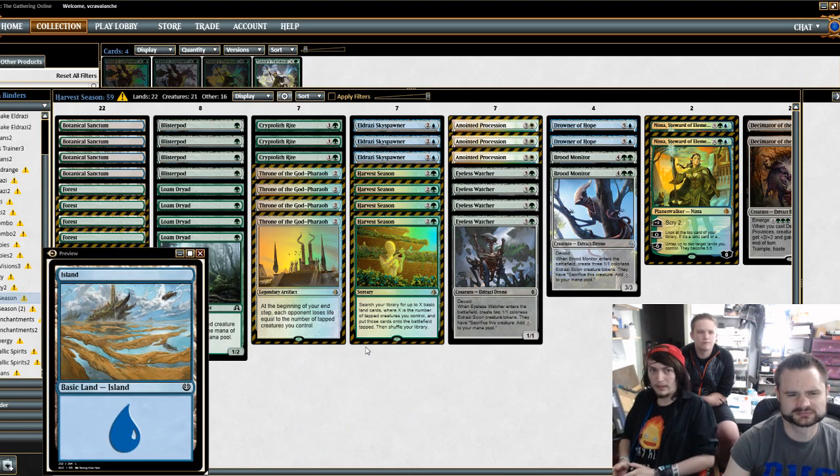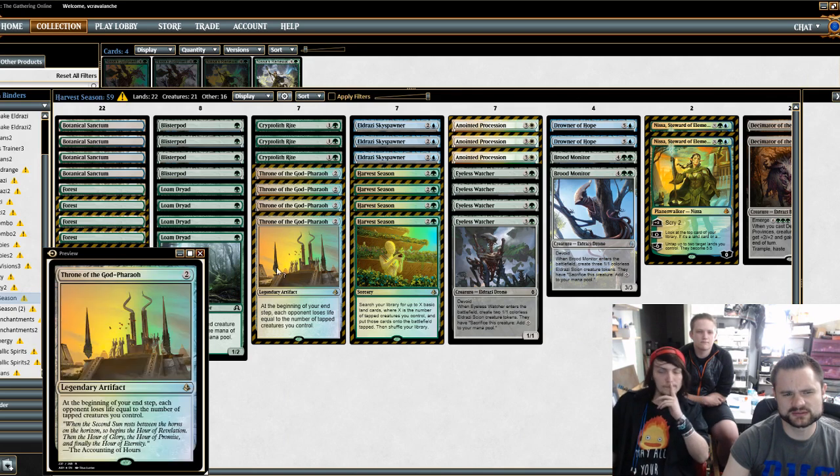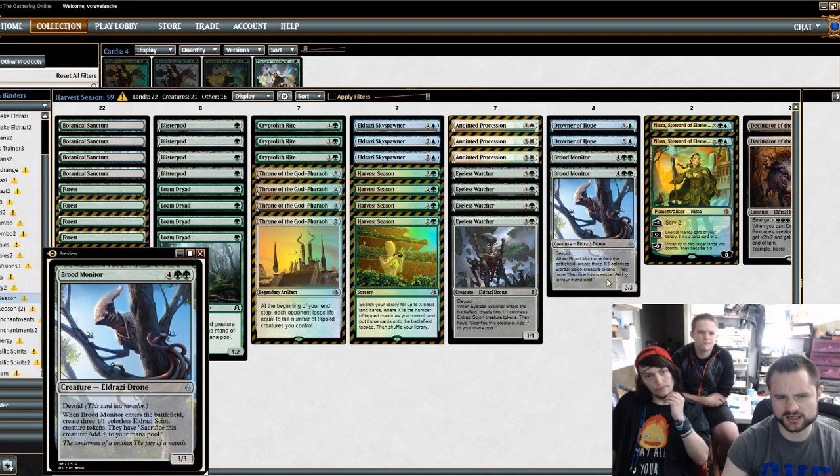I thought about staying in white and trying Eldrazi Displacer to see how that would work. Displacer can go infinite with Anointed Procession or Panharmonicon by flickering Brood Monitor.